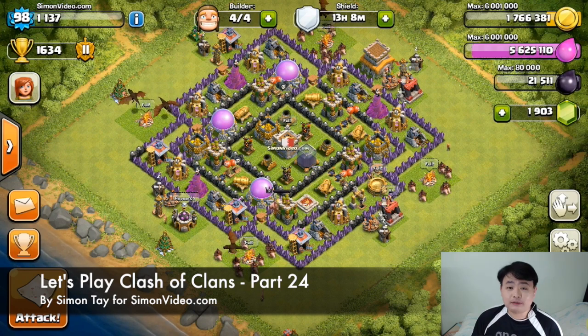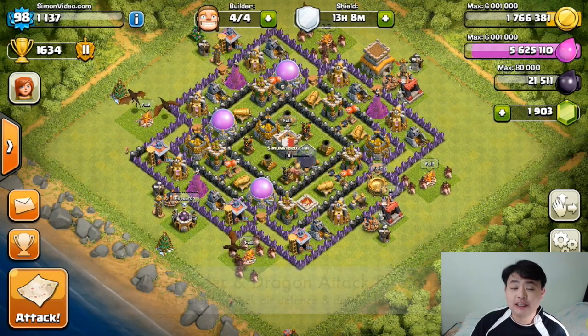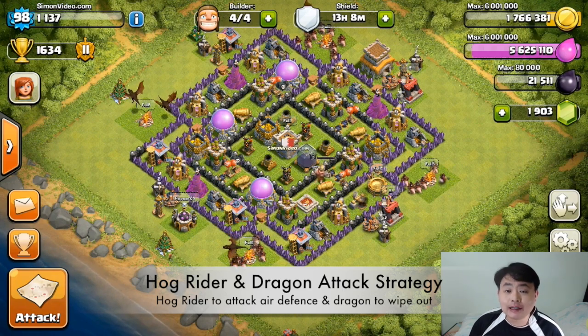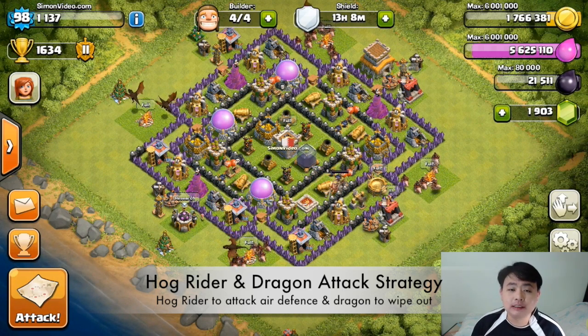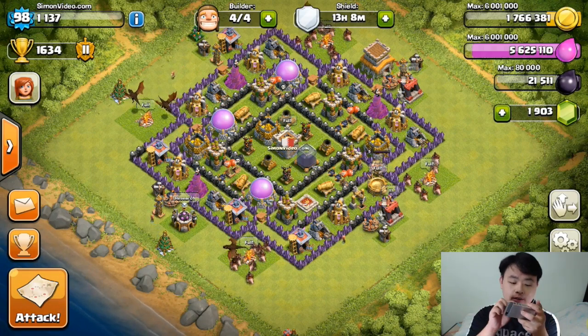Hey guys, welcome to another video for simonsvideo.com. My name is Simon Tay and today I'm going to do another let's play Clash of Clans episode 24. Today I'm going to use a different strategy, which is using hog riders and dragons — specifically only these two troops and no other troops.